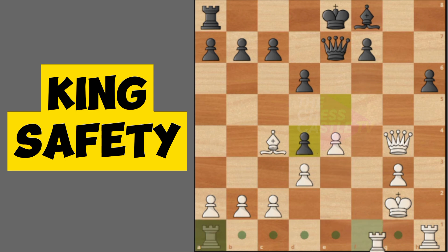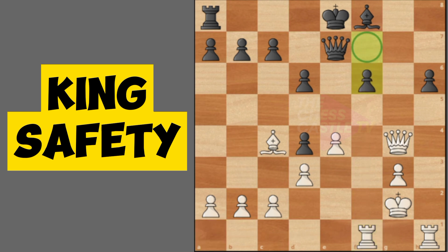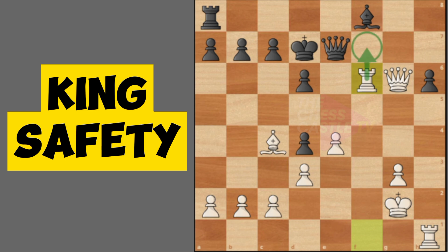We'll trade our pieces since we're up a rook. We can activate our rook from a1 to f1 to attack the pawn on f7. Let's give check. Once you have already moved your king, you're not allowed to castle anymore. Let's capture the pawn on f7, and there's a pin coming — rook f7, pin.